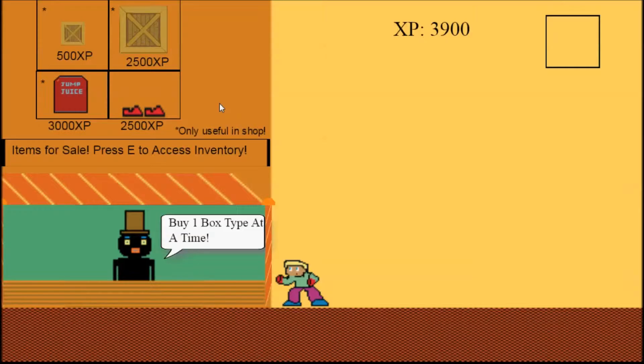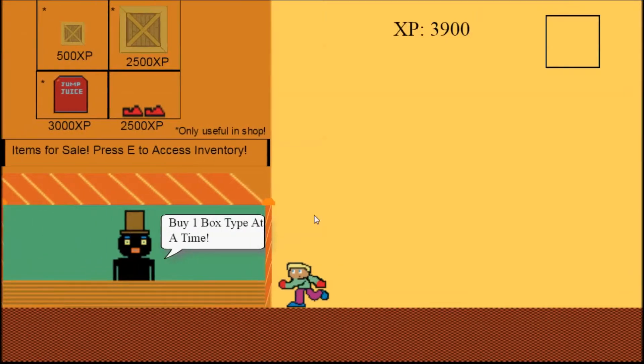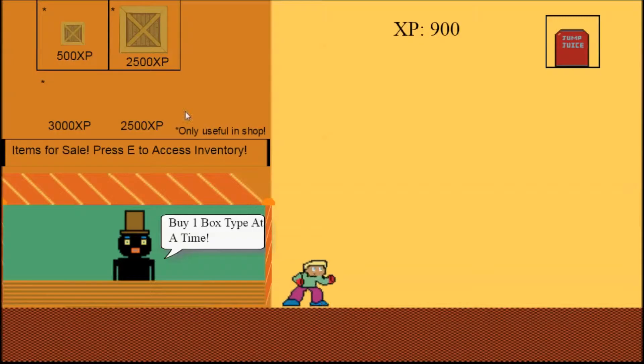He can purchase four different things in order to escape. These are a small box, a big box, a jump juice power-up, and a speed piece template. However, the power-ups can only have one purchase per game.